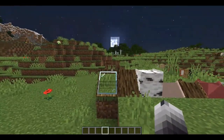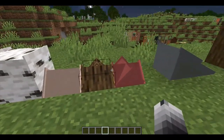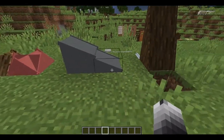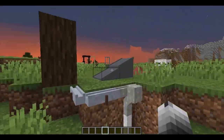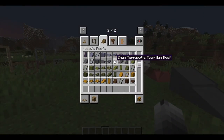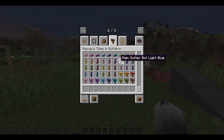Now the next mod: roofs. Basically it just adds sloped blocks. It's got pieces for the top of roofs where the slopes come together, slopes that go one up over two blocks, slopes that go two up over one block, and it also adds some gutters. All of these come in a huge variety of different blocks — for example, you've got terracotta ones, concrete ones, stone ones, and striped ones — and the gutters similarly come in a large variety of colors.